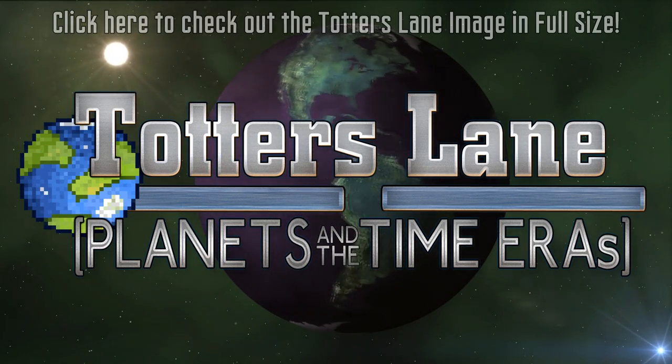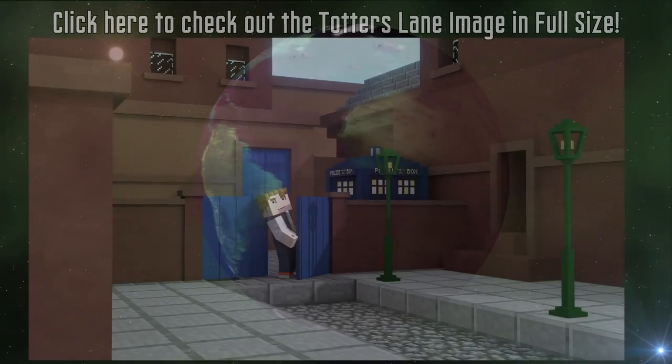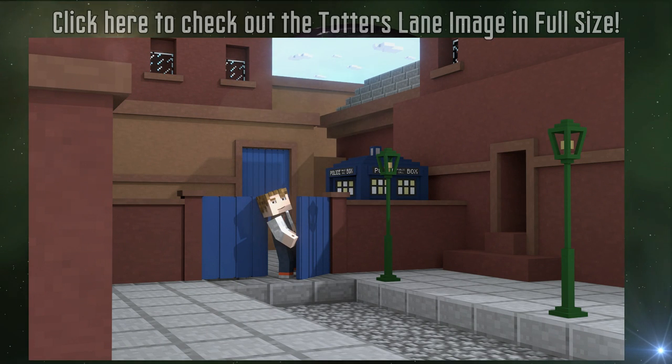Yes, this image is Totter's Lane and yes, it is to be used in one of our cutscene animations. This image was rigged in Blender and Maya and will be used as the set for a flashback story where you will play as the First Doctor, and it also pops up with some of the actions you must take as the 12th Doctor.